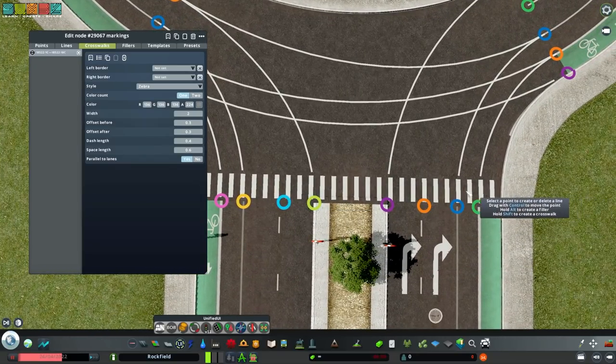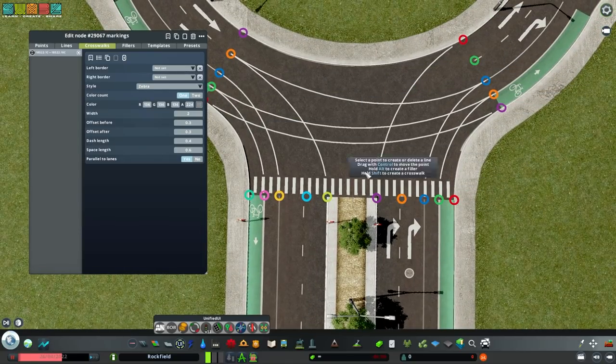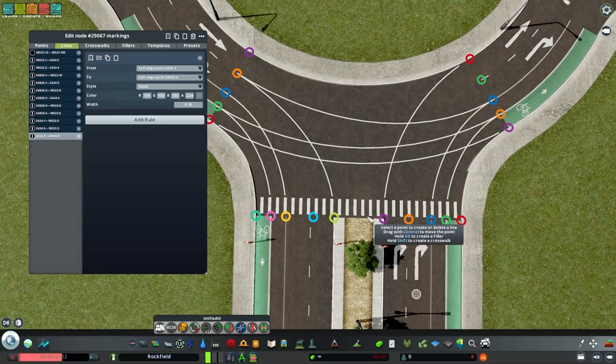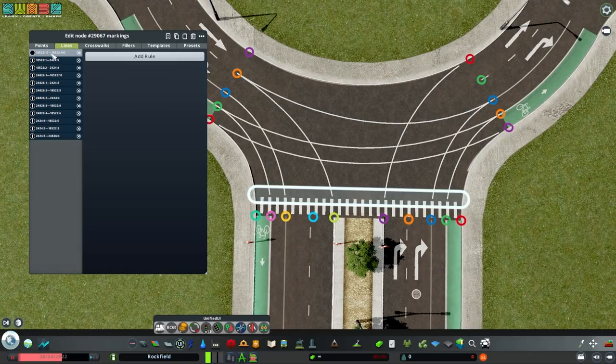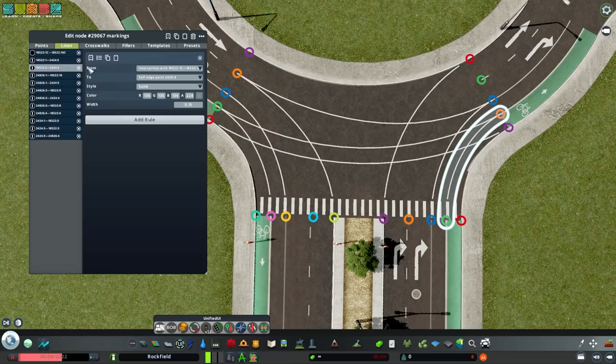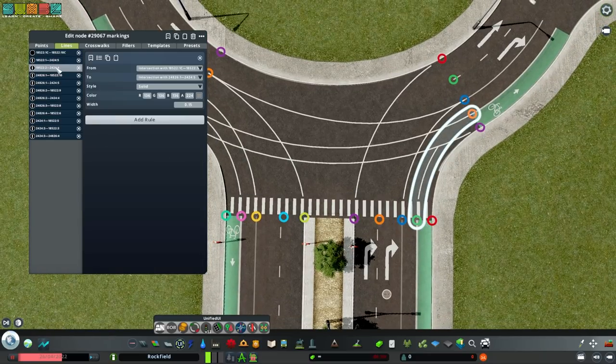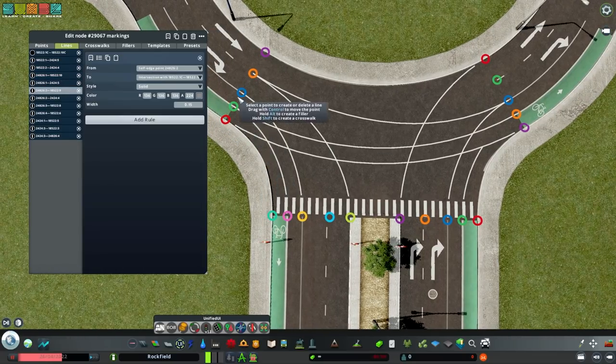Now go to the top-right corner of the Intersection Marking Tool window and hit 'Cut Lines by All Crosswalks.' The lines have all been cut - so helpful. Before, it used to destroy all the lines. New players don't worry about it; veterans, you know exactly what I'm talking about. Now we have to cut all these down to size. Starting at the top, I'm trimming lines - taking the orange one and cutting it by changing the From and To points, moving it down out of the way of the bikes.